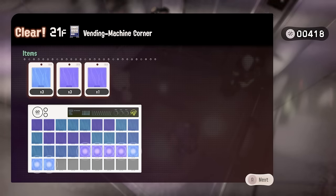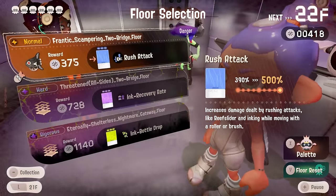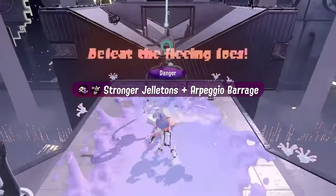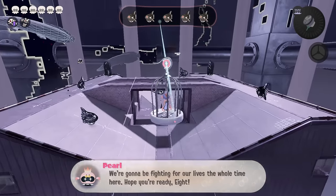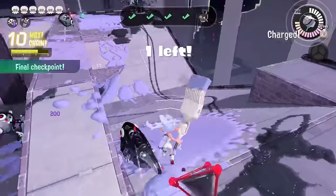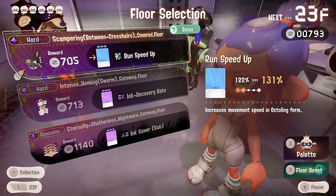Look at that — we went from not even halfway at the halfway point to now we have only like seven slots left and we can max out our rush attack. Starts out weak, but by the end of this we're ridiculously overpowered and it's great. I'm all for these monochrome runs. They are a bit ironic because the whole point of this is that we want a world of color or whatever. Stronger jellytones — arpeggio? Archipelago? These guys are still faster than us but our special is already charged again. I love it — we get consistent uptime on our special. Run speed up — we'll take it.